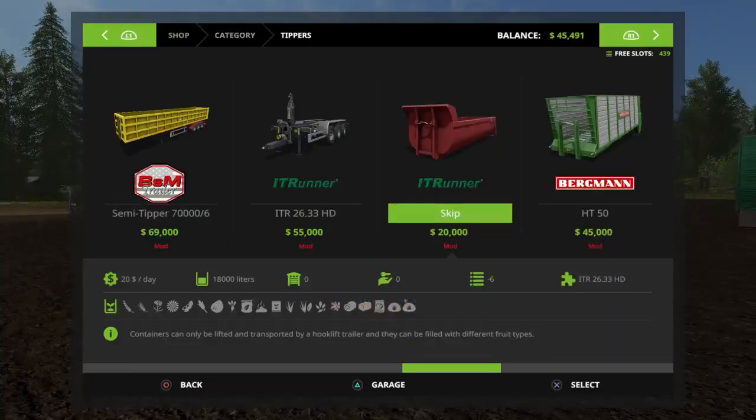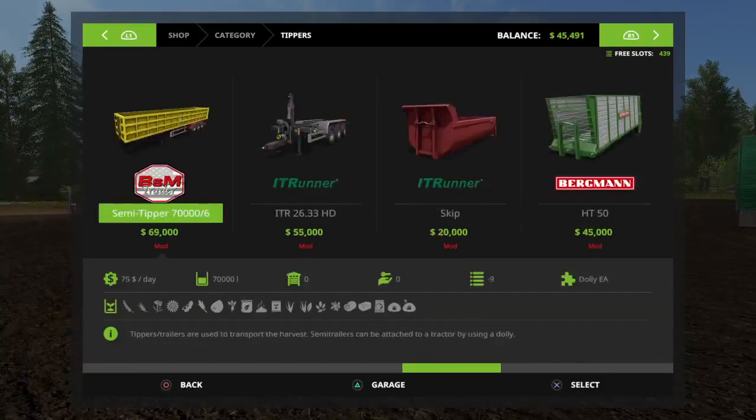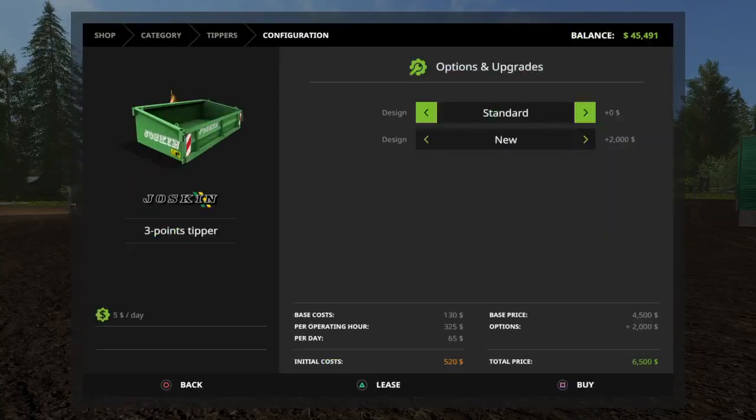I'm gonna purchase it real quick - I think it's under tip. There it is, 4,500 bucks, very cheap. There's standard, extension, grid loading wall options. I think I'm just gonna go for the standard box with no extras. New costs an extra two thousand bucks, used you get it for straight up 4,500, so let's buy it used.